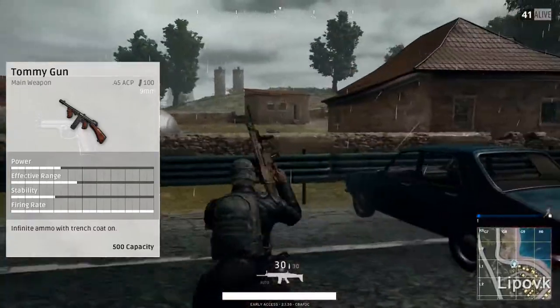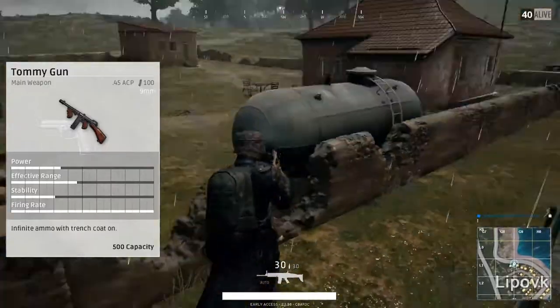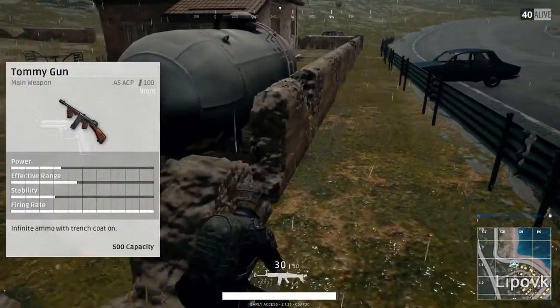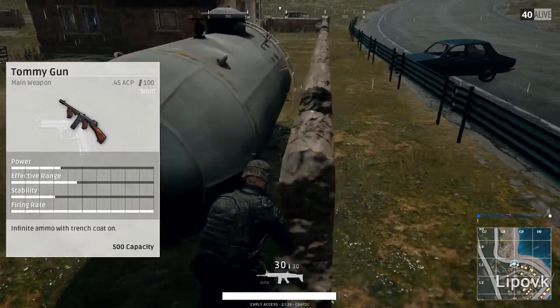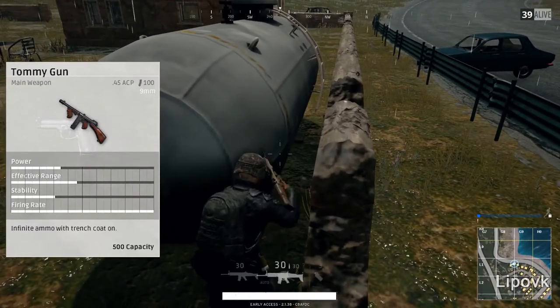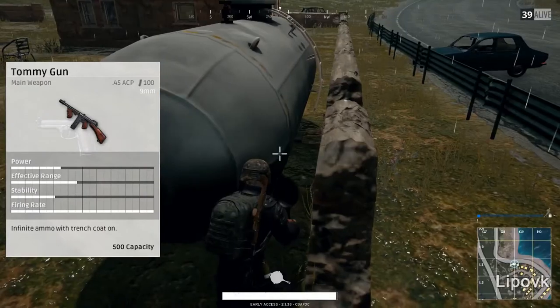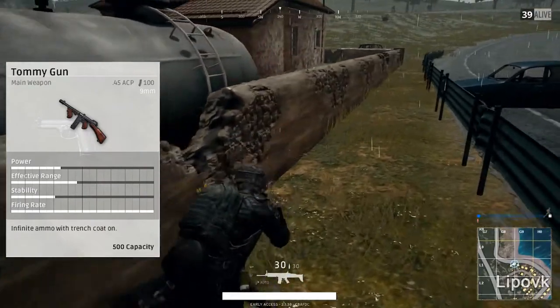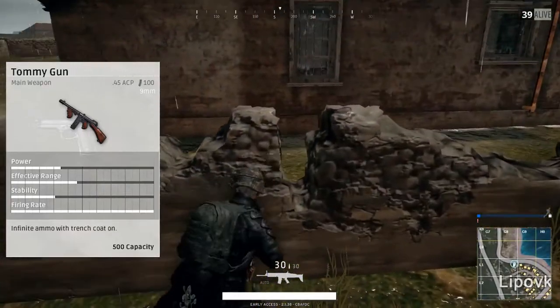The Tommy gun pumps out so much ammo so fast. It has a magazine size of 100 rounds, but the firing rate is 100% on the scale, which is just astounding how much it puts out. The stability is about 30-35%, power is about 35-40%, and the effective range is maybe about 45-50%. So it's not too crazy, but you can put SMG attachments on this gun.